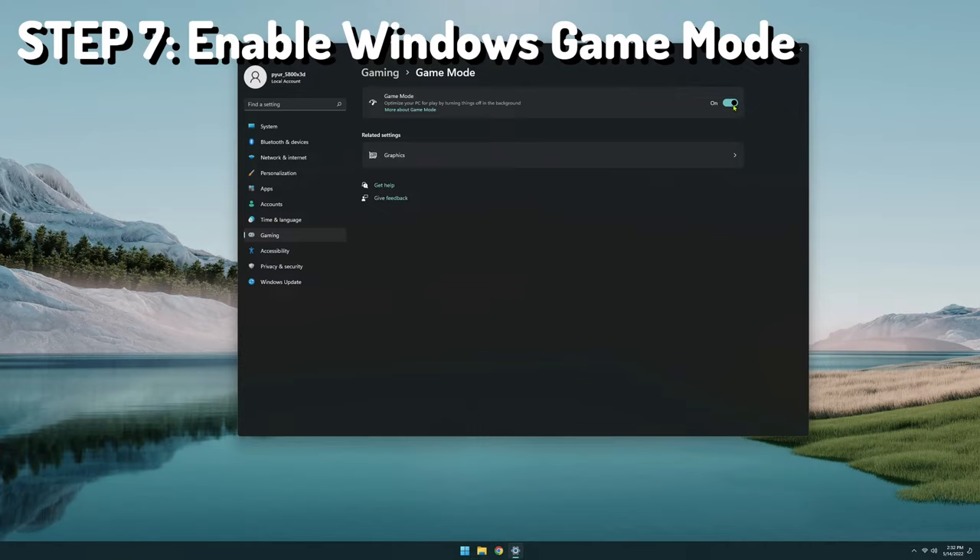Step 12 is setting full screen optimizations and the application to run as admin. Locate your installation folder, go to Battlestate Games, EFT, and then right click on EscapeFromTarkov.exe and go to Properties. In the Compatibility tab, click 'Change Settings for All Users'. Disable full screen optimizations and run this program as an administrator. Then under 'Change High DPI Settings', check off 'Override High DPI Scaling Behavior' and make sure that where it says 'Scaling Performed By', select Application.